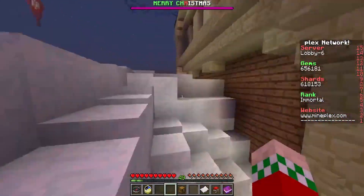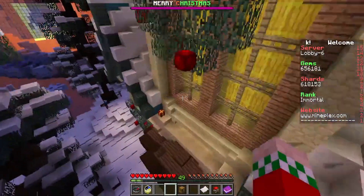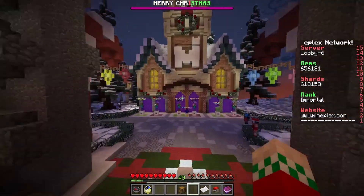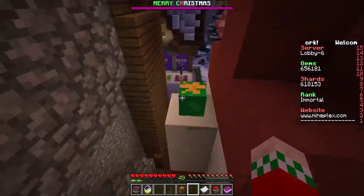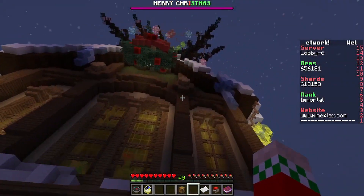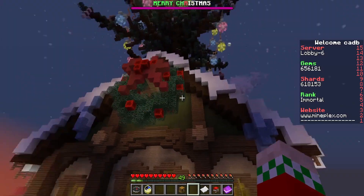For the fifth one, we're gonna head straight ahead, go behind the emet spawn here, and there is the fifth one right there. For the sixth one, it's pretty easy — you can go straight from spawn to the left and it's on the candy cane.